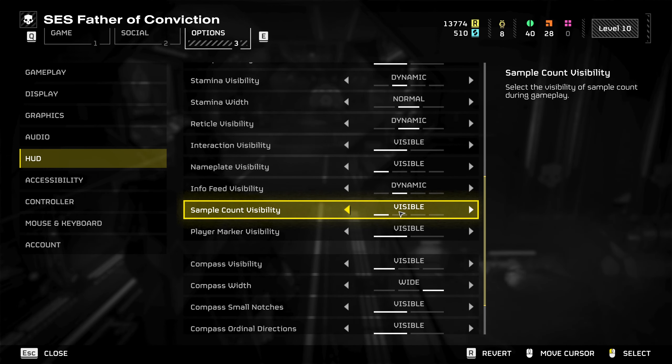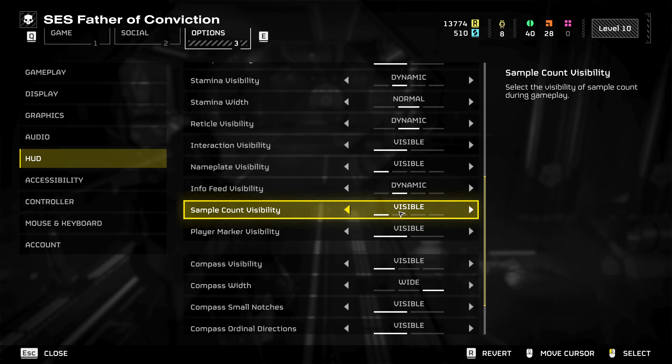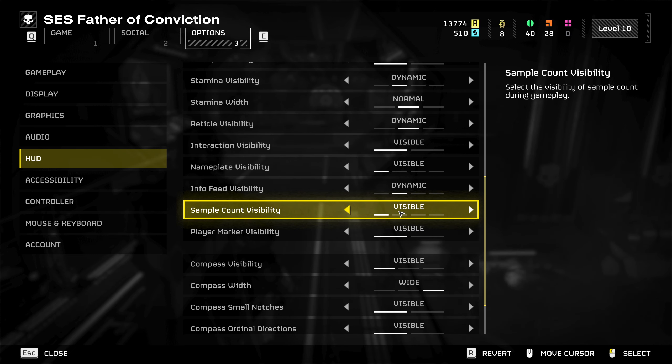Number 5. This can be very helpful, though it's not perfect. Turn on sample count visibility to visible from dynamic. This makes it a bit easier to find samples on the ground, especially after you may have dropped them.